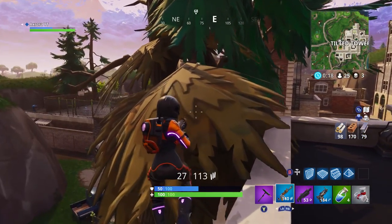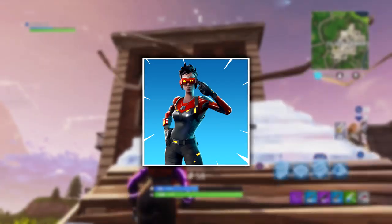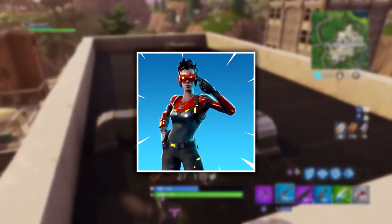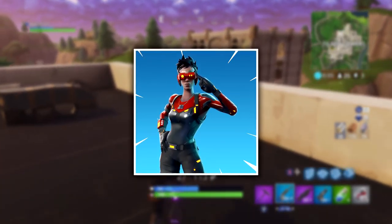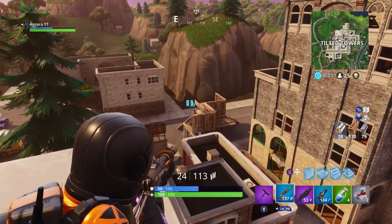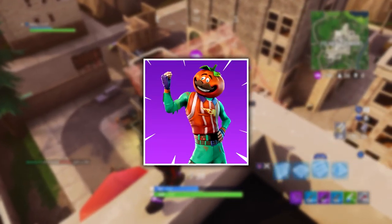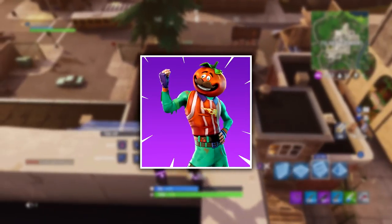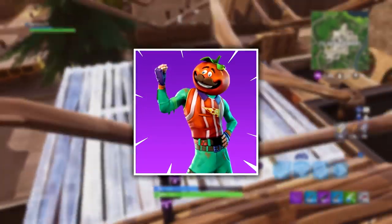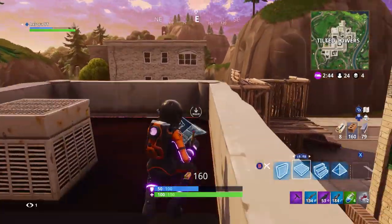Speaking of outfits, we'll start from the lowest rarity and work up to the highest. First up is Cypher — I've only just realized while recording this that the Cutting Edge pickaxe and Mainframe glider actually do fit with this outfit. It looks quite cool. The next outfit is Tomato Head, which is epic rarity, and this is where all the pizza items come together. It looks cool but also quite terrifying with the tomato's mustache and everything.